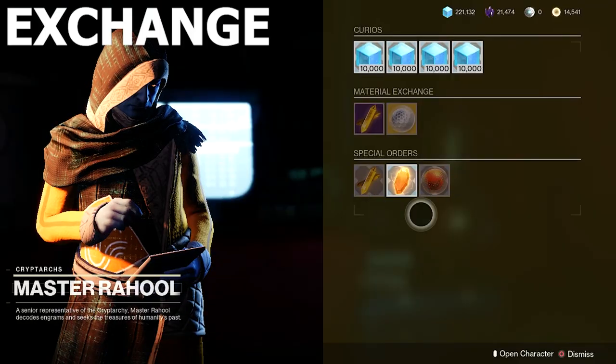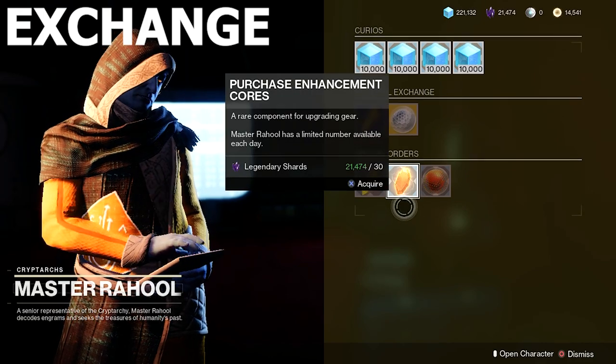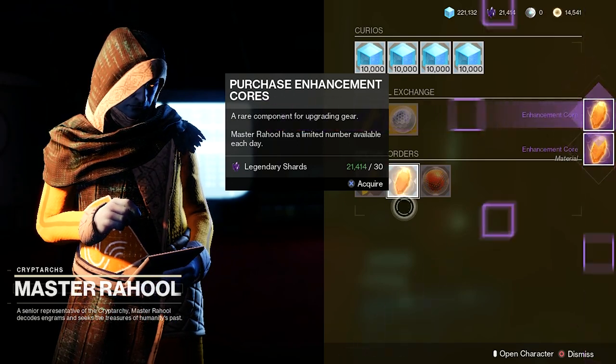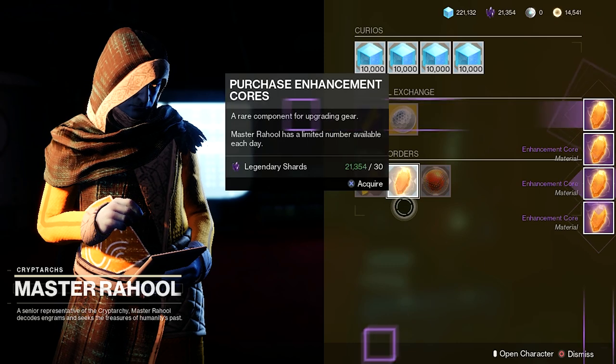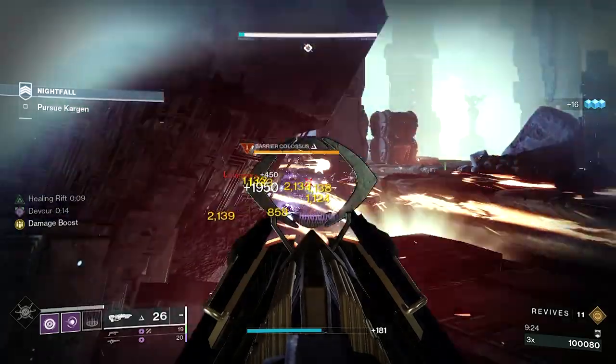Each week, Master Raiul offers a limited number of enhancement cores through the exchange of 30 legendary shards for each core. But since supplies are limited and require you to have a decent amount of legendary shards on hand, this does not make for a very efficient means of acquiring cores.